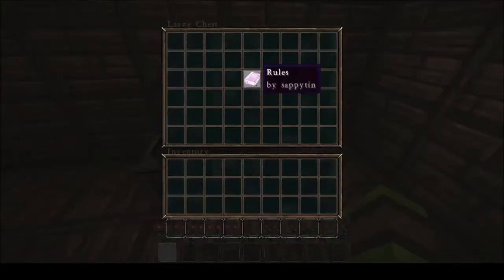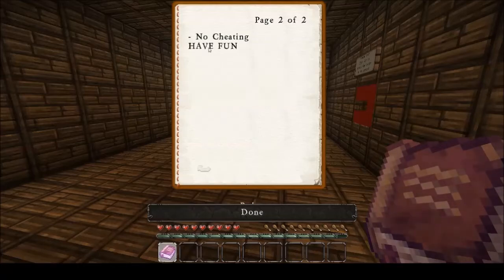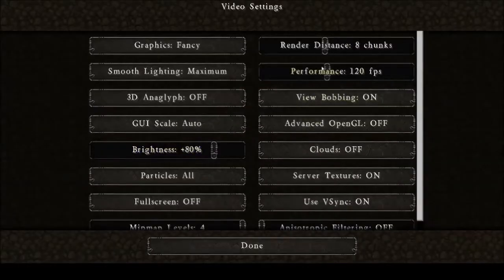Let me just check this chest - of course there are some rules. No breaking or placing blocks, no breaking levers off doors, only use them where they go, playing adventure mode, 6 or 7 chunks render distance, no clouds, 80% brightness, no cheating, have fun. Let me just double check my stuff: playing on peaceful, 80% brightness, 8 chunks - that should be fine.